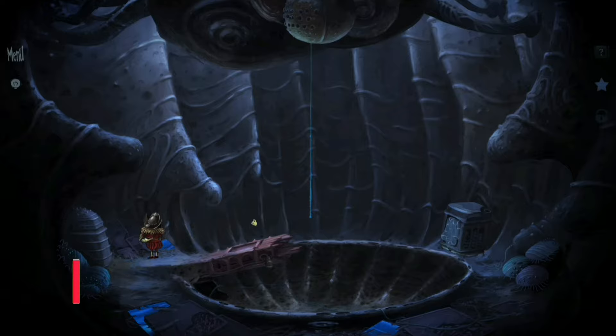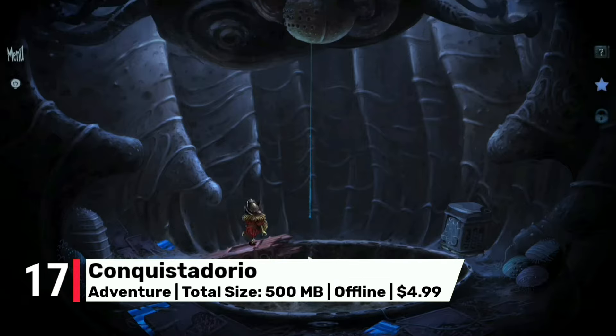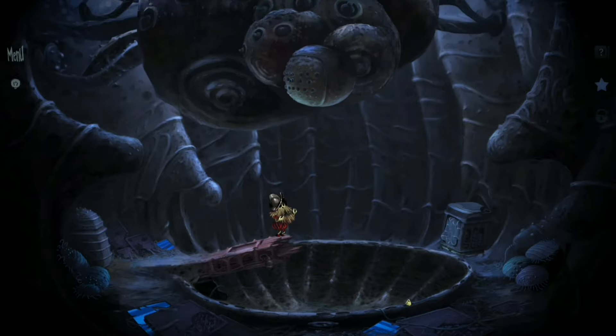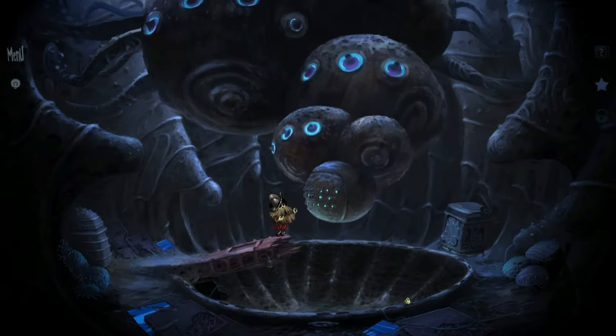At number 17, Conquistadorio is a captivating point-and-click adventure that beckons you to unravel mysteries and conquer challenging trials. Join forces with a charismatic protagonist as he faces adversity, completes missions, and navigates through a visually stunning world. For $5, this game offers a compelling adventure experience.